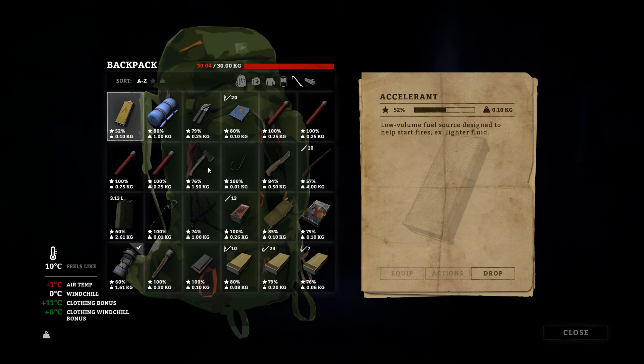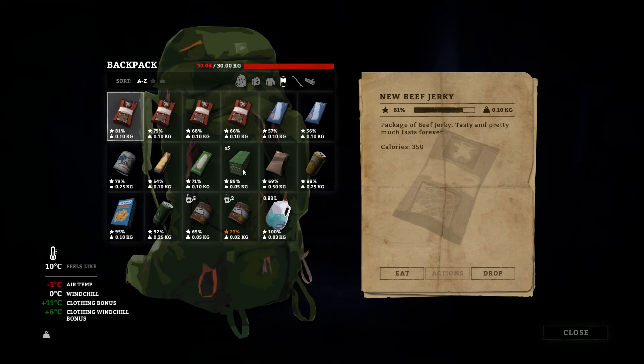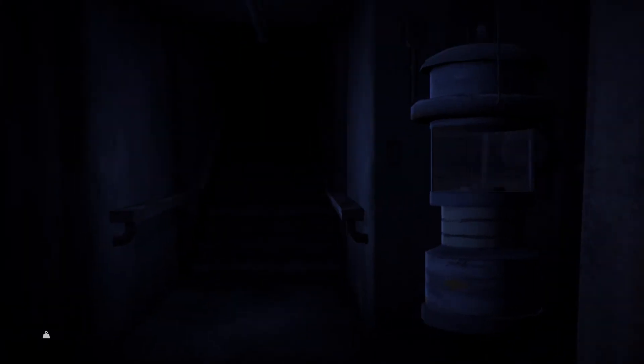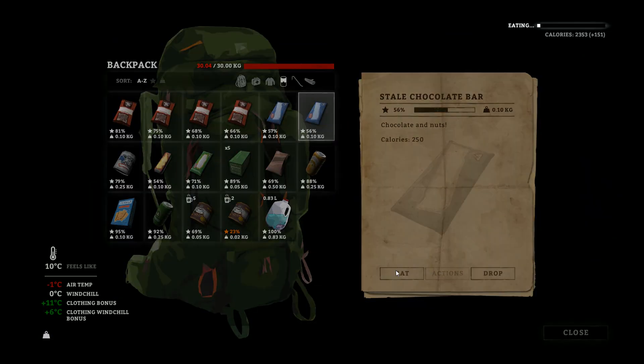I don't want to drop anything. 0.4 kilos. I'm not thirsty but we might eat something, actually. That's just okay. So let's get that — where's the door? It's over here. Let's get the rifle and let's get going.